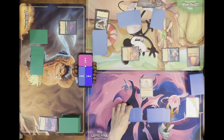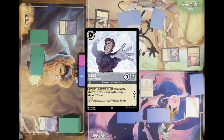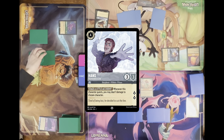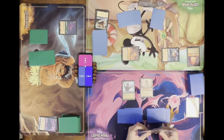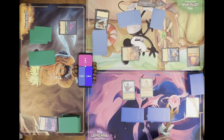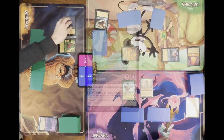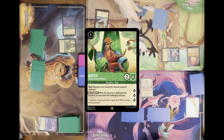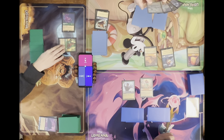I'll exert four for Hans and end my turn. I'm going to have to ink a Cheshire Cat and exert five to play Kuzco — and I'll quest for two.